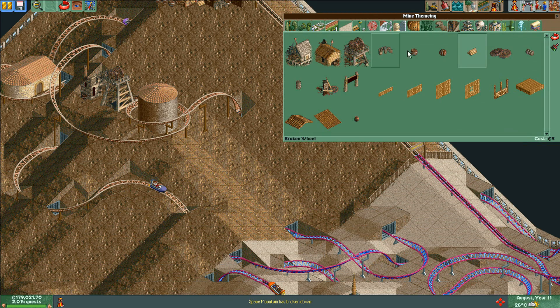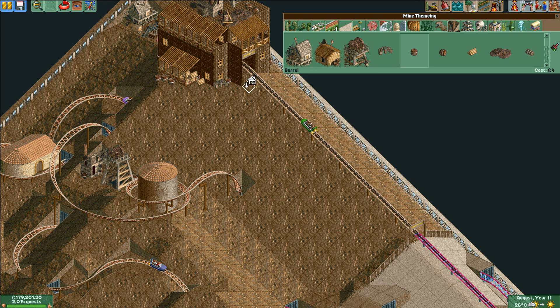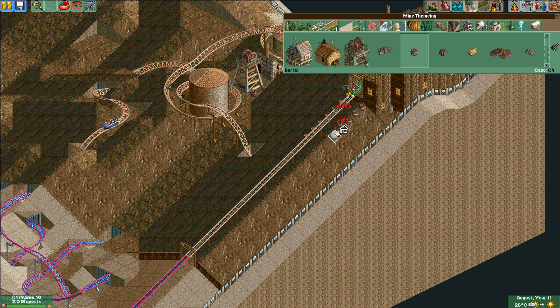Hello and welcome back to Let's Play RollerCoaster Tycoon 2. When we left off I built some mine themed stuff on this mountain, so now it's time to continue with that by adding some barrels on both sides of this lift hill.